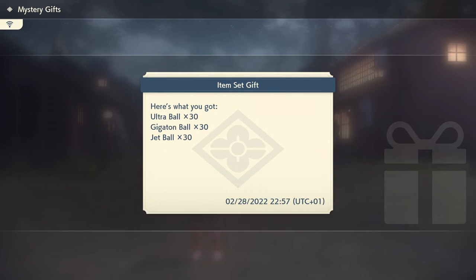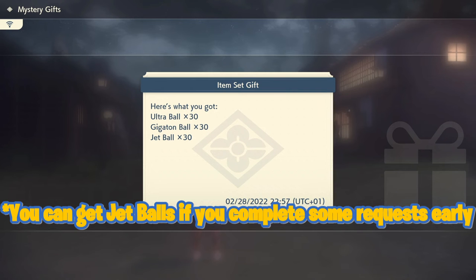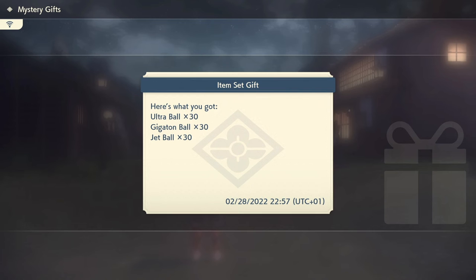We got 30 ultra balls, 30 gigaton balls, and 30 jet balls. These are all pretty good — the fact that you get mystery gift pretty early in the game and you get 30 of each makes this gift worthwhile. Especially 30 jet balls, because you don't get those very early on. These are great for catching alphas or Pokemon you just don't want to battle. The jet ball is one of my favorites — it flies like a feather ball or wing ball but also doubles like an ultra ball, so it's definitely the way to go.